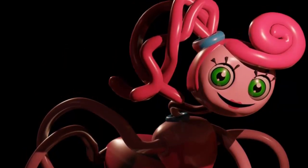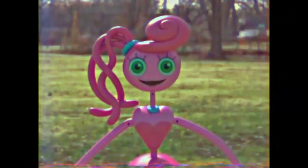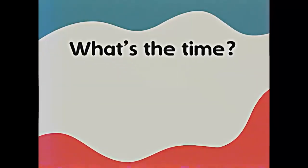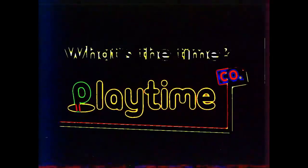Después de esto, el hombre del comercial dice que Mommy Long Legs es una buena amiga y le gusta verte jugar, ya que cuando tú te diviertes, ella también se divierte. Para finalizar el comercial, nos dice que esta es la nueva Mommy Long Legs de Playtime Co. Y el comercial termina con el hombre preguntando qué hora es, apareciendo rápido el logo de Playtime Co., que básicamente nos dice que es hora de jugar.